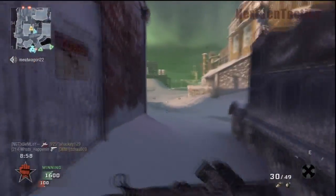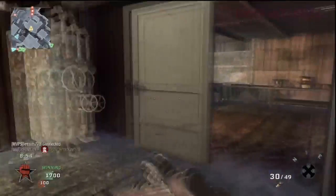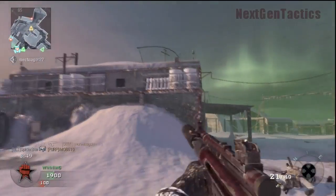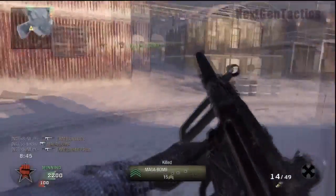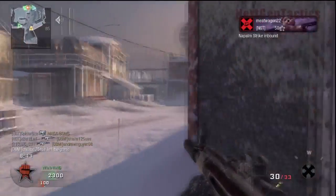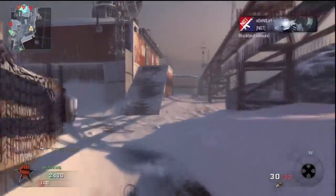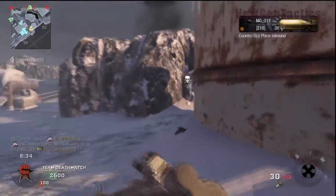I do have a claymore, so I'm going to try and lay one down whenever I can after I spawn. The enemy spawns are obviously back here. It's really about keeping track of spawns and where these guys are going to spawn in. Map knowledge is one thing, but spawn knowledge is going to be so effective. When I get a better idea of spawn knowledge, it's going to be so much better.